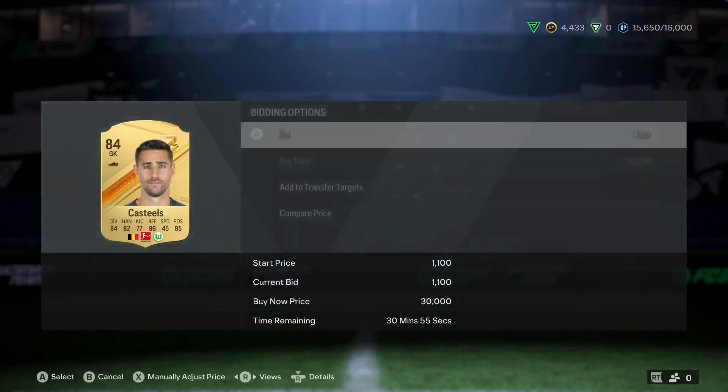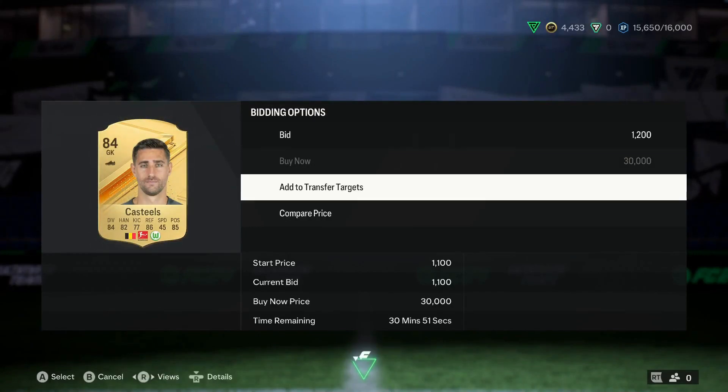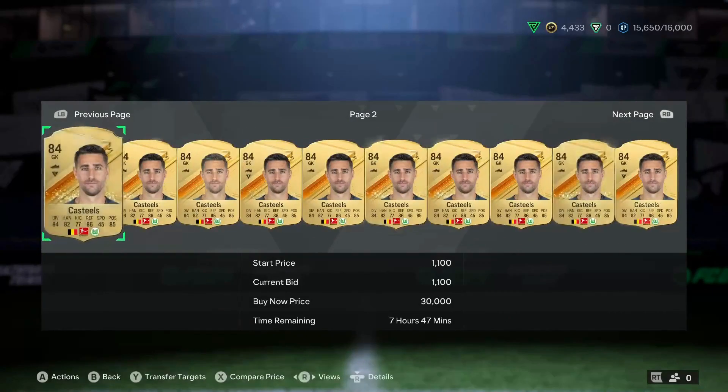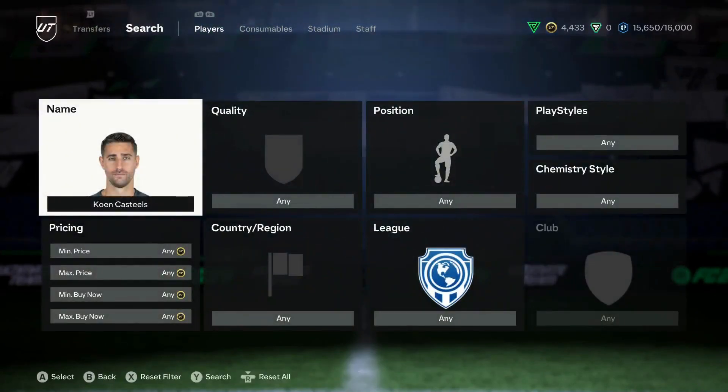When an SBC comes out, I reckon these guys are going to go up. I can bid on them pretty easily and win them. The reason why we would want to bid these cards is because when an SBC comes out and an 84-rated card is required, they usually go pretty up in price. So that's the first filter done.